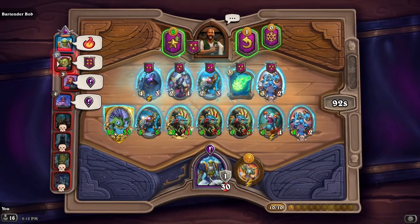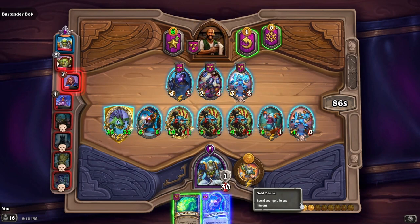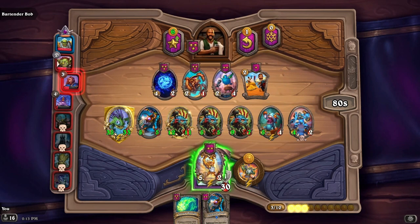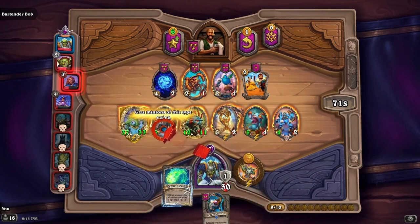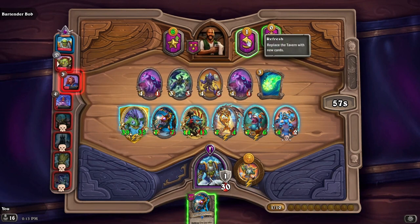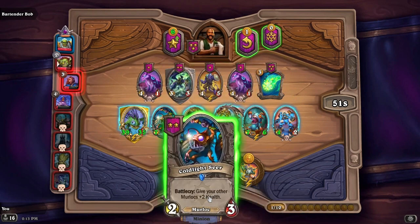Let's grab this one and this one, and we'll refresh and see if we get anything else. This is another one that buffs minions in your hand, so I'm gonna get rid of these two and put him out, keep the Cold Light Seer in hand, and buff all my murlocs.